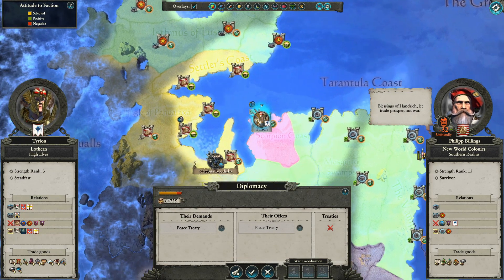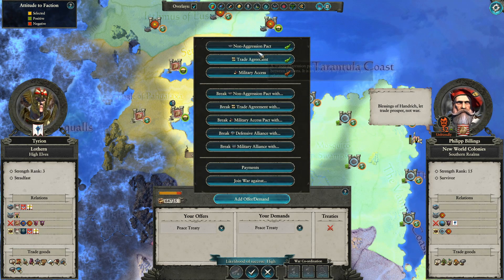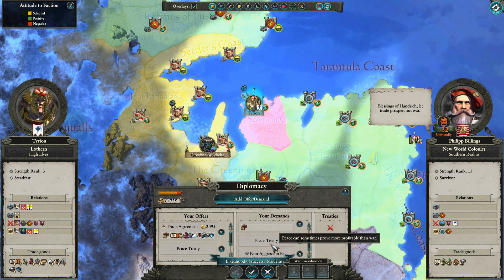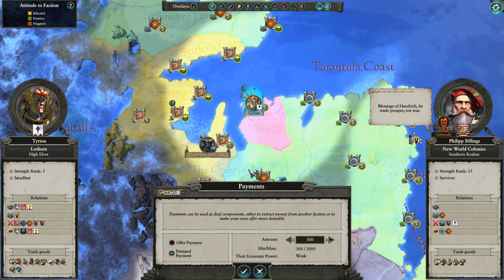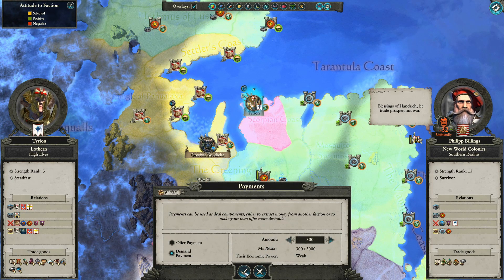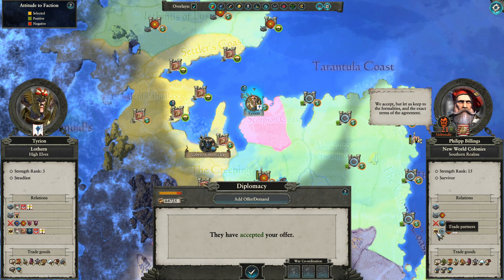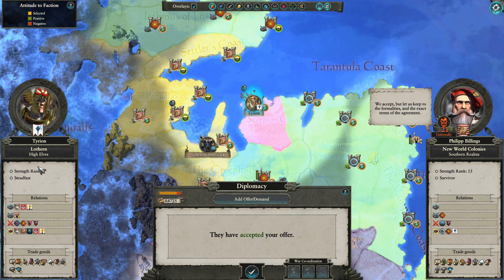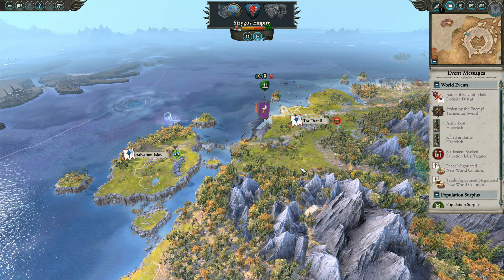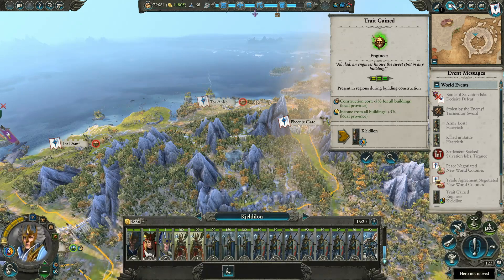Peace treaty with who? The Southern Realms — okay, peace treaty and trade agreements. I'd like to have this trade agreement, why not? We're making more than enough money in this campaign but may as well have more. I don't mind if we're not at war with them.